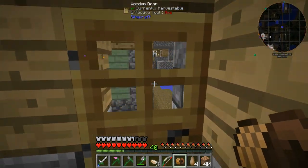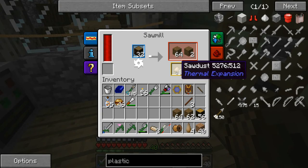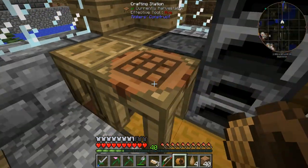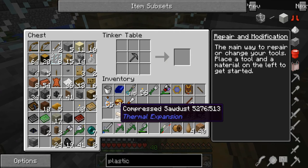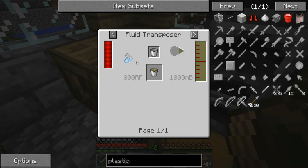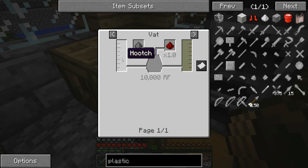Oh I miscounted — what a surprise. There we go, that'll get it. So we've got our four compressed sawdust, but we need rocket fuel, which is made in the vat — we need gunpowder and redstone, both of which we've got, but we need hooch as well.